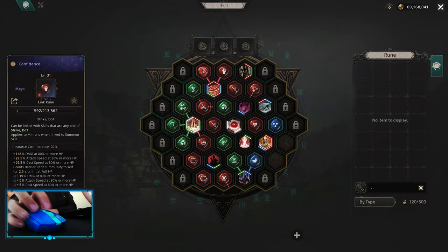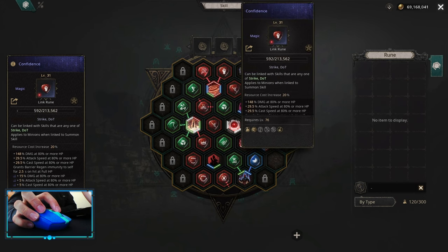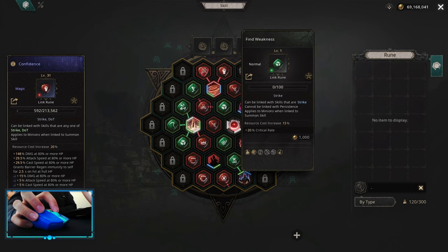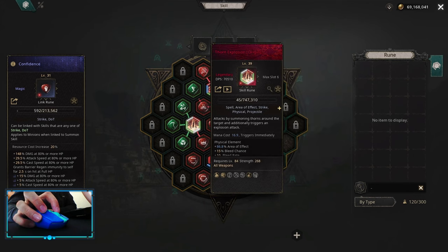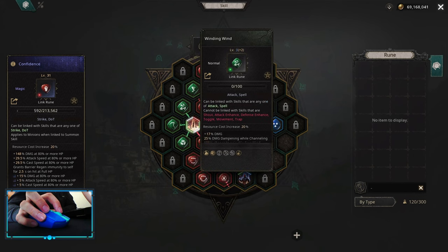Let's start with the Whirlwind. The skill board should look something like this. For Whirlwind, it's Quick Attack, Savagery, Confidence, Additional Physical Damage, and Find Weakness. For Thorn Explosion, it's Additional Physical Damage, Area Effect, Find Weakness, Slaughter, and Winding Wind.